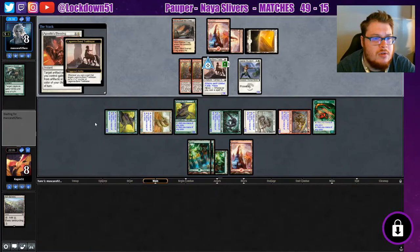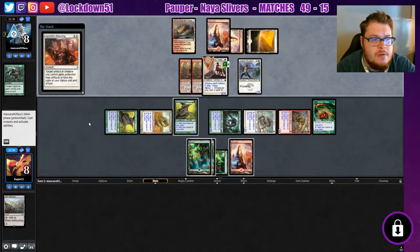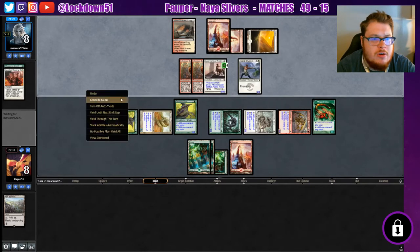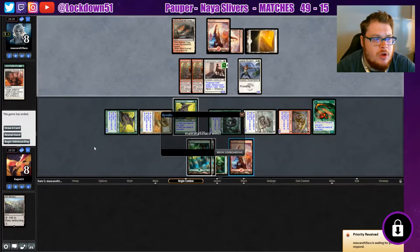Apostle's Blessing — yeah, that's gonna do it. He's just gonna call green. We'll make sure he actually does but we won't be able to block him, which is unfortunate. Protection from green — okay, that's fine. We will go to game two. Good play, good play.